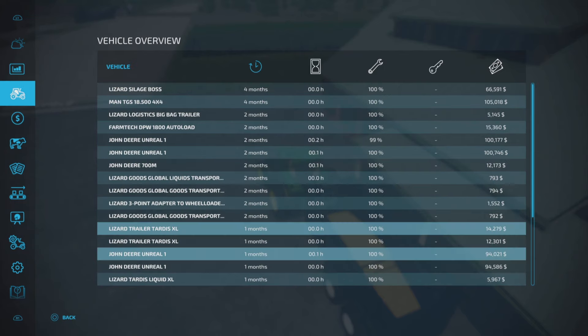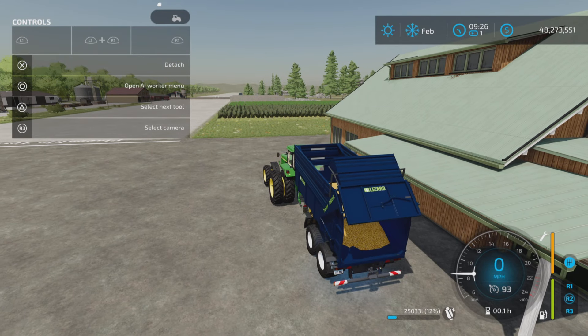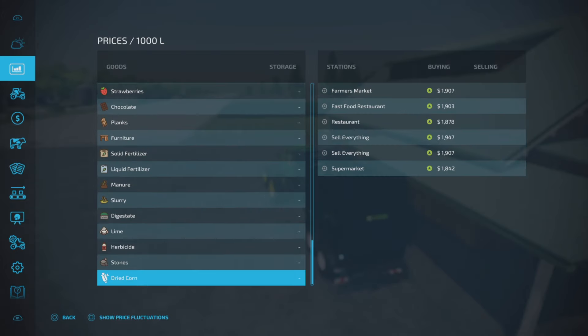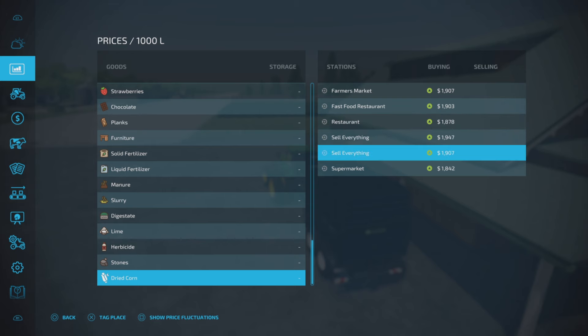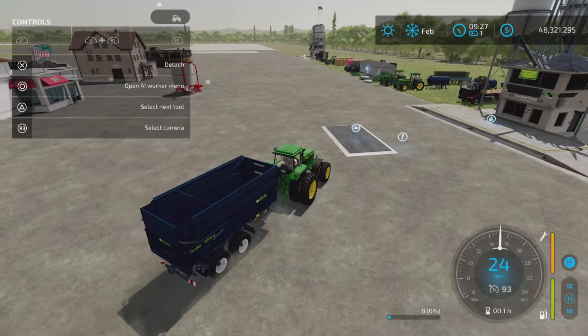Production cost per month is listed at $492, but since we only ran it for a few minutes, actual costs won't be that high. One last thing — do you really need those included sell points? No, because other modded sell points, like those by Schultz Modding, also buy dried corn.